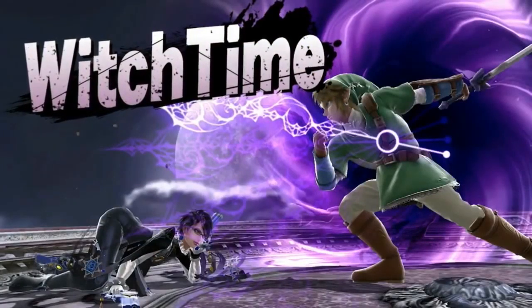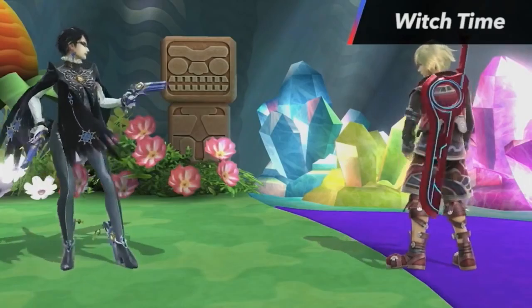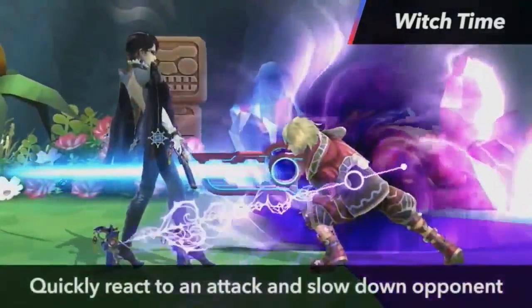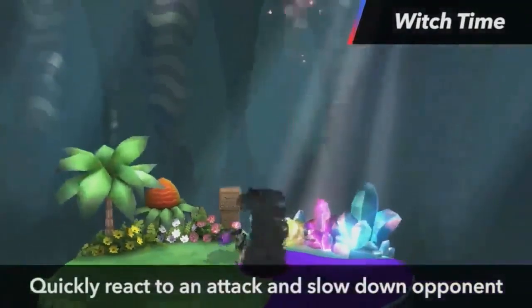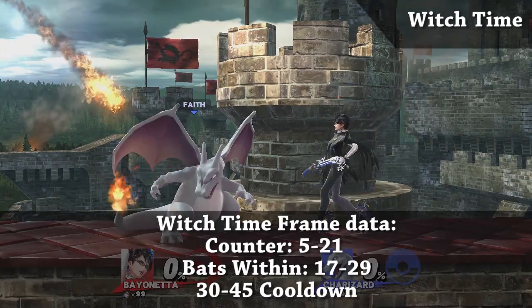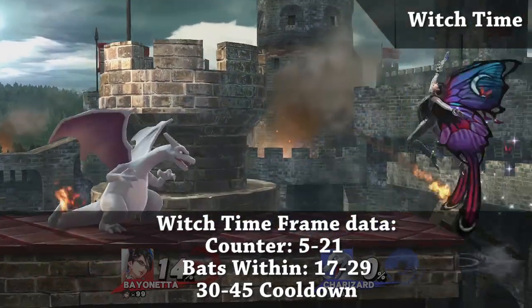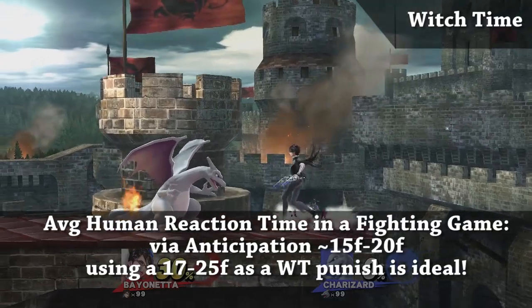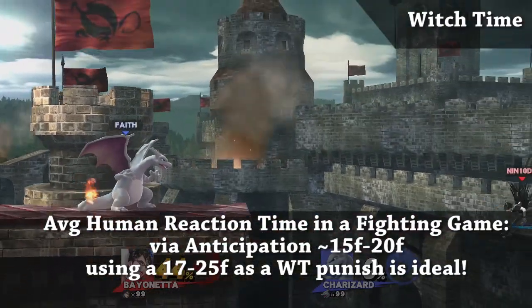Now let's get into the bane of every smasher's existence: Witch Time. Witch Time is definitely the best counter in the game, but there are actions you can take to reliably punish it. The cooldown for Witch Time happens to be from frame 30 to frame 45, making it an ideal counter to actually react to and punish with a smash rather than a quick attack.